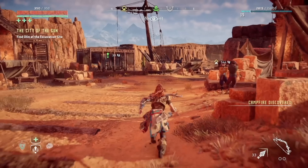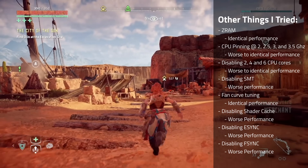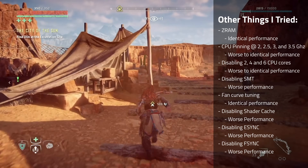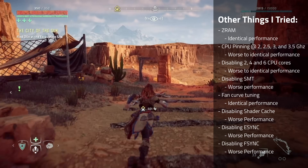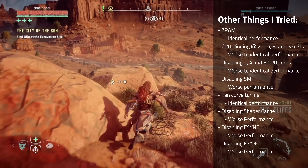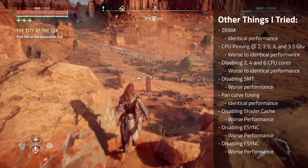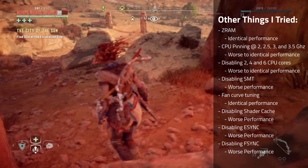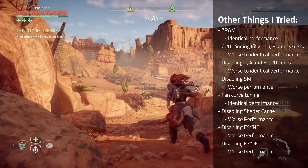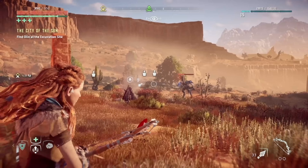As usual, here's a list of things I tried but didn't do any good: ZRAM led to identical performance. CPU pinning at 2, 2.5, 3, and 3.5 GHz was worse to identical performance. Disabling 2, 4, and 6 CPU cores led to worse to identical performance. Disabling SMT had worse performance. Fan curve tuning had identical performance. Disabling shader cache had worse performance. Disabling E-sync had worse performance. And disabling F-sync had worse performance.